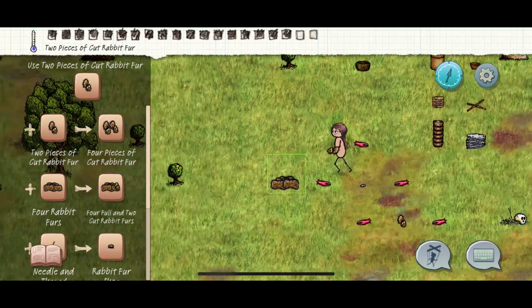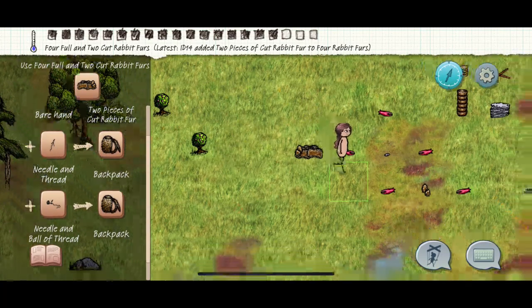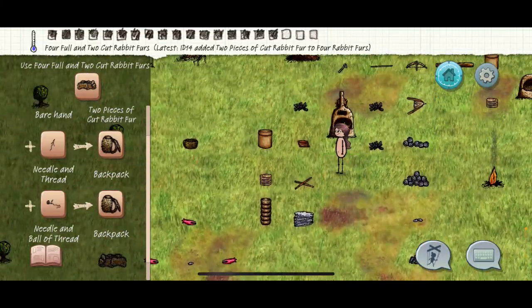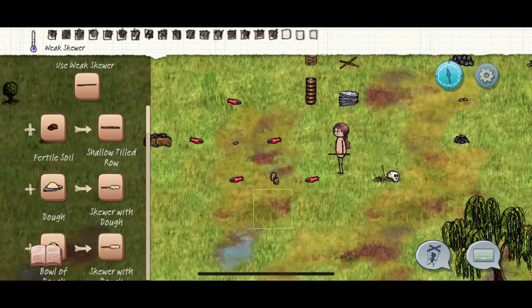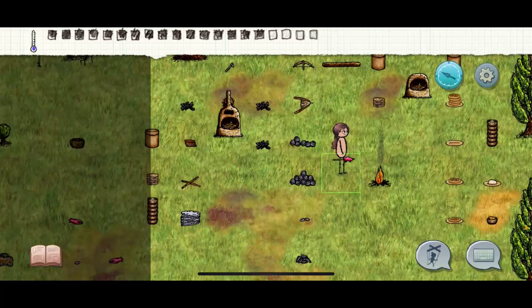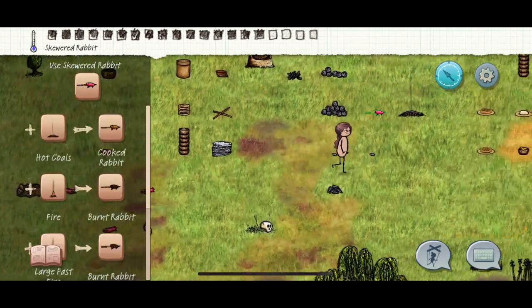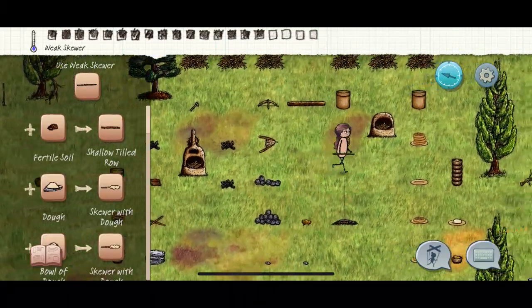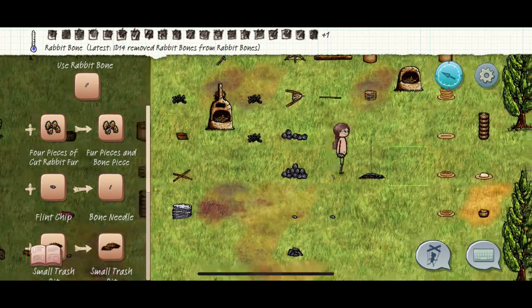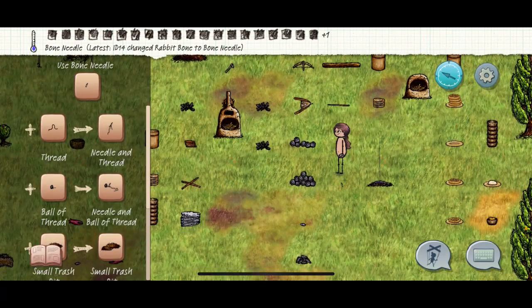Grab one of those pieces and put it on top of your four furs. When you highlight it, it shows you that with your needle and thread you can now make a book bag. To make the needle: cook a rabbit — get your skewer, pick up one of your raw rabbits. When the fire turns into coal, cook it. Then eat it — it turns into bones. Drop it, pick it back up; it will leave behind a rabbit bone. Hide the meat — you don't need it. Take your flint, hit the bone, and now your rabbit bone has become a bone needle.